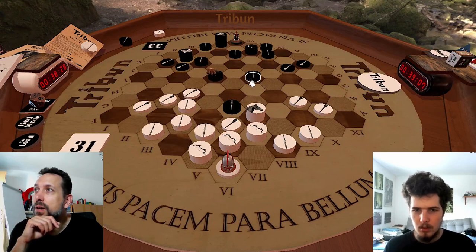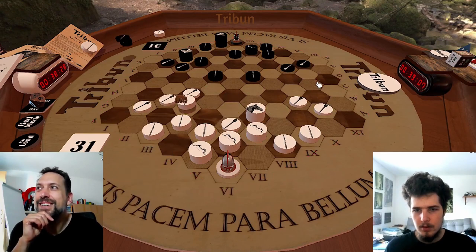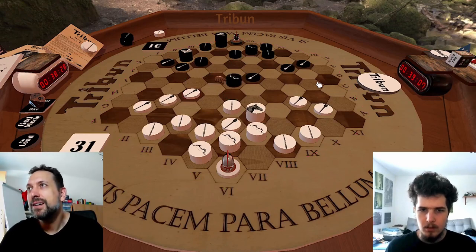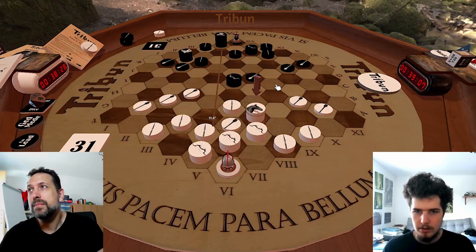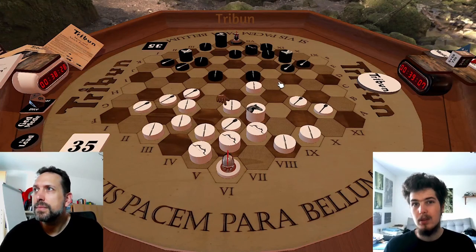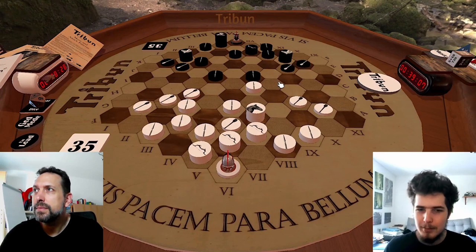But you should open up the garage first. So for example, this situation - you can then do something like that. You threaten both him, the archer, and then you threaten this. Very much pressure. So that could be an idea, but I'm rambling again.